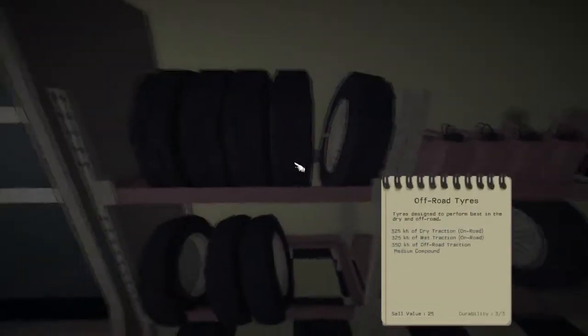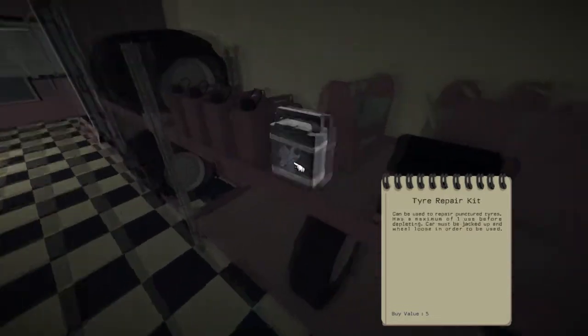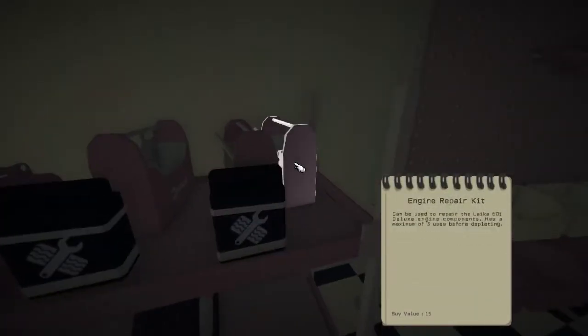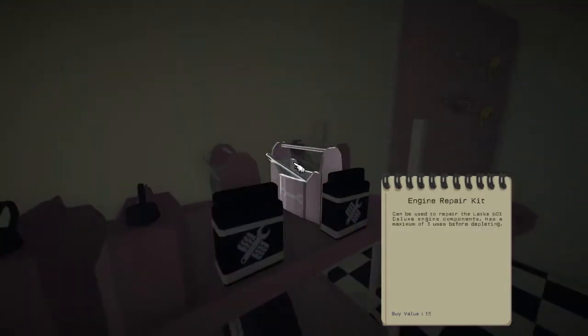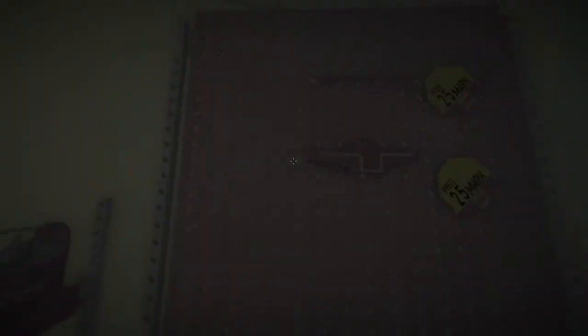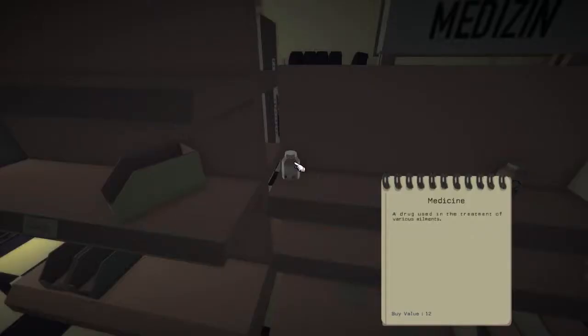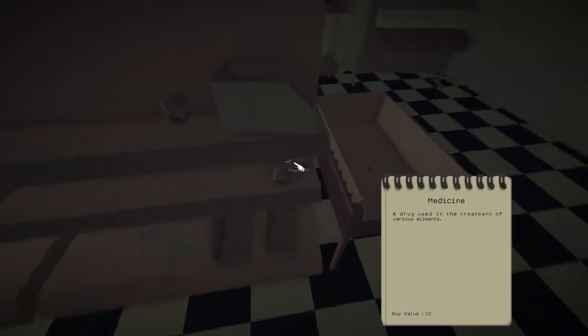Tires - we cannot bring any more tires. A tire repair kit - nice. Engine repair kit. So if I have a flat tire I cannot repair it with the one that I have, so probably a tire repair kit will be useful. Oh, crowbar - used to open locked crates. Yes, I clearly need this one. It's 30 marks though. Here we have medicine. So we have to take care of ourselves as well - this is not going to be nice. Uncle, you better not get sick.